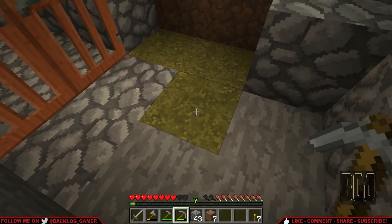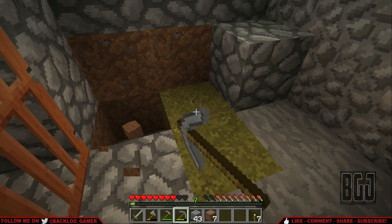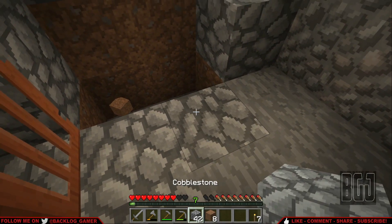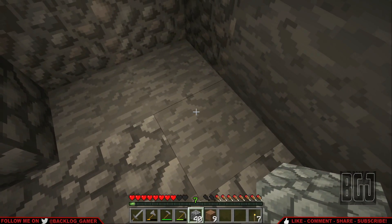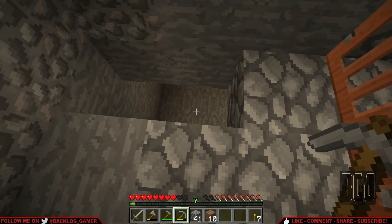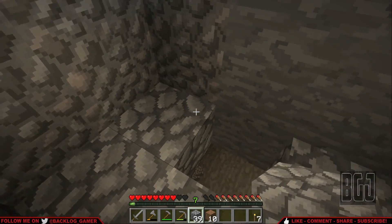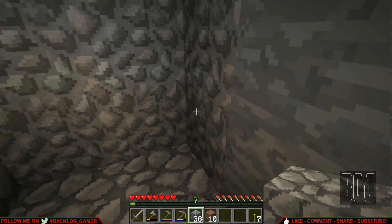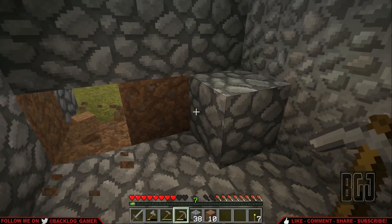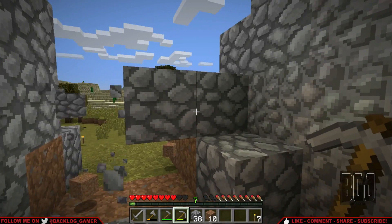Yeah, we're gonna make this look a little bit more presentable. We'll start in here and remove all these grass and dirt patches and upgrade that to just plain old cobblestone. Cobblestone is what we have for the most part to use around here. It's so strange — I don't understand why, but anyway, whatever it is, it is what it is.